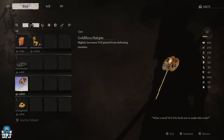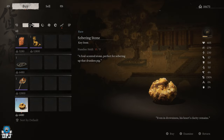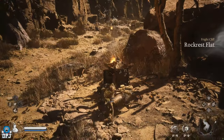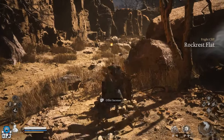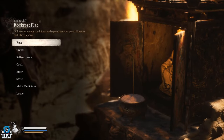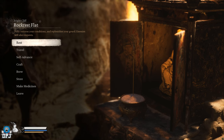I apologize in advance — my recording messed up a little, so I missed out on a certain point in this quest, but it's nothing major and nothing I can't simply explain. This starts from the chapter 2 area of Right Cliff and the Shrine of Rock Rest Flat. From this point, head into the cave behind you and follow the path I take on screen.